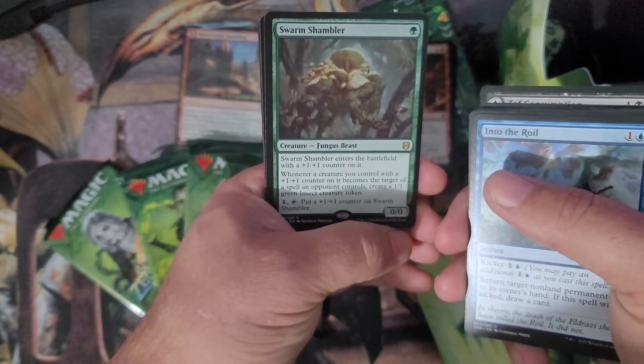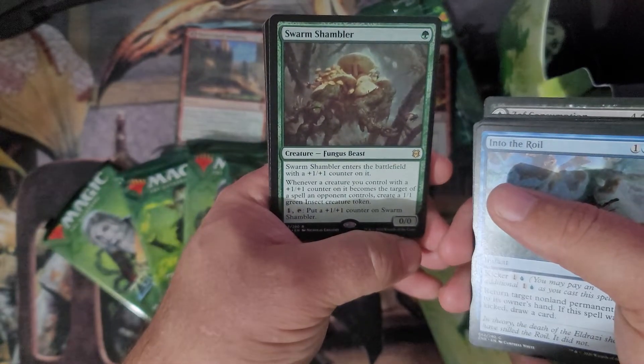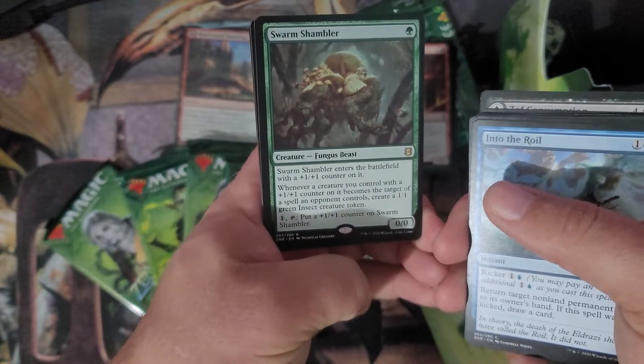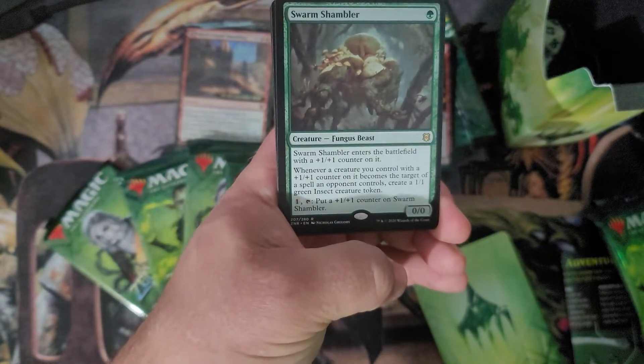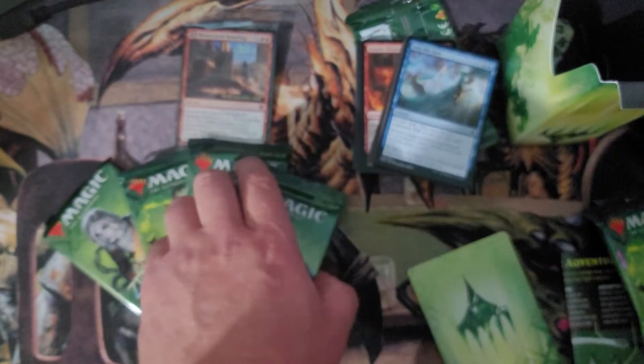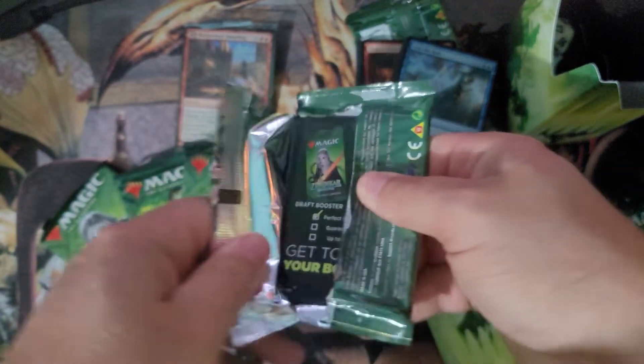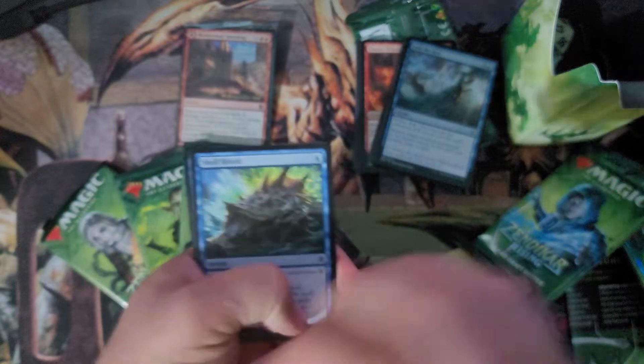Our rare is Swarm Shambler — it enters the battlefield with a +1/+1 counter on it. When a creature you control with a +1/+1 counter becomes the target of a spell an opponent controls, create a 1/1 green insect creature token. You can also pay one and tap it to put a +1/+1 counter on it. Nothing crazy there. Full art forest and our placeholder card. It's kind of easy to tell what cards didn't do very well when I don't remember them.